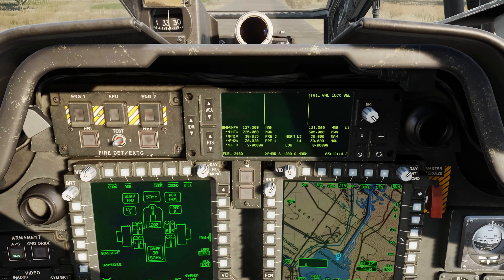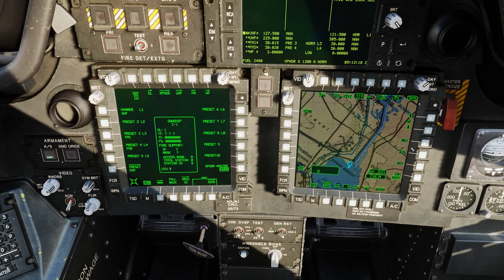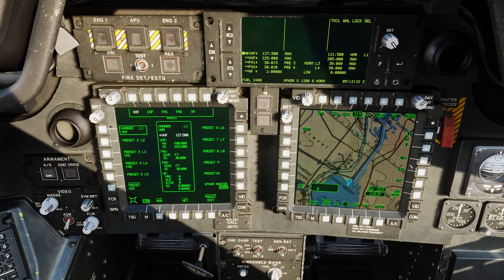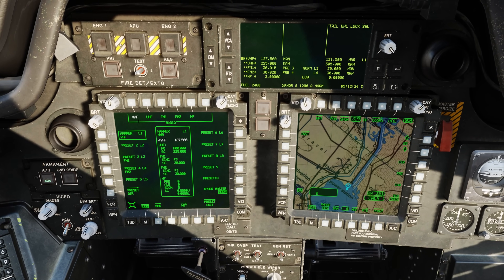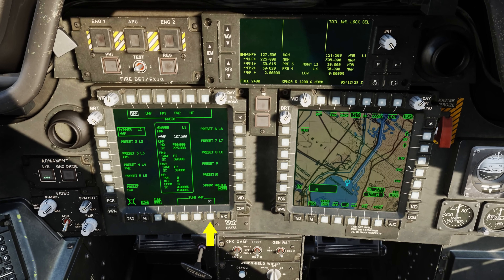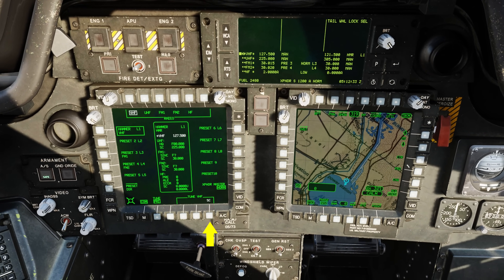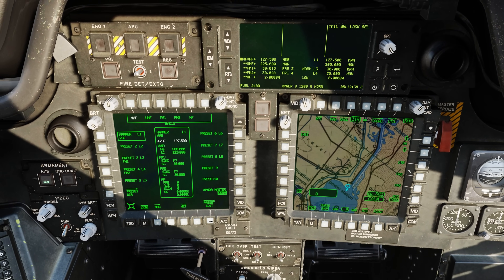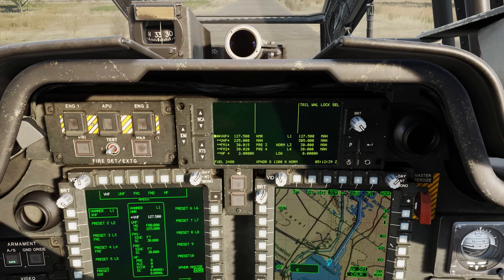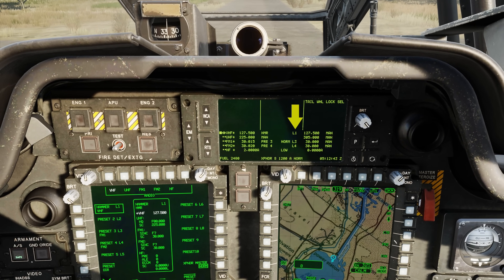So let's go ahead and change that. Let's come down to the comp page and select the preset — in this case hammer — for VHF. We see VHF is our primary, so let's select that at the top, and at the bottom we have tune VHF single channel. We're going to assign this to preset one. Now up on the EUFD we can see that VHF 127.5 is under hammer and L1, and we are good to go.